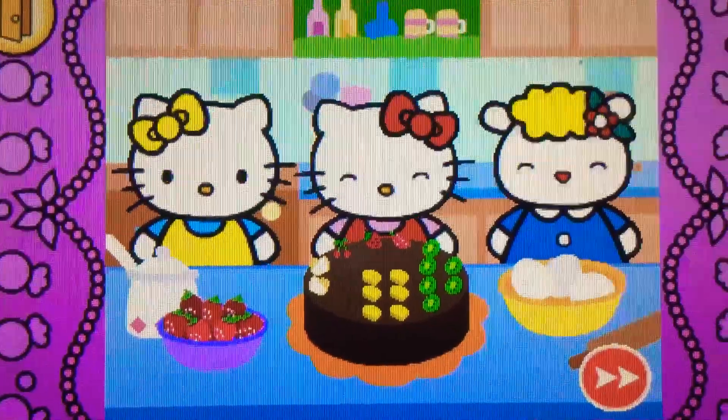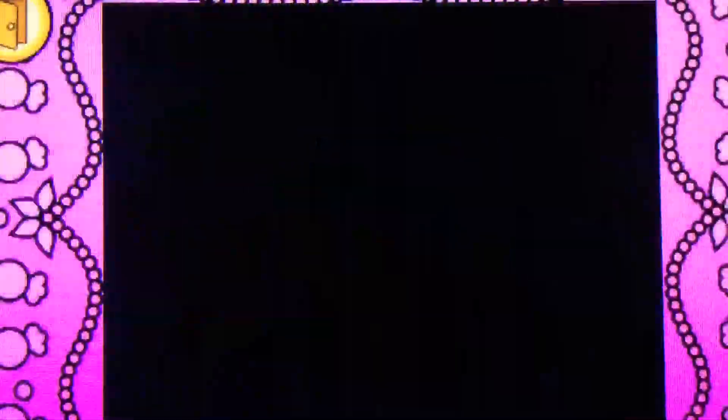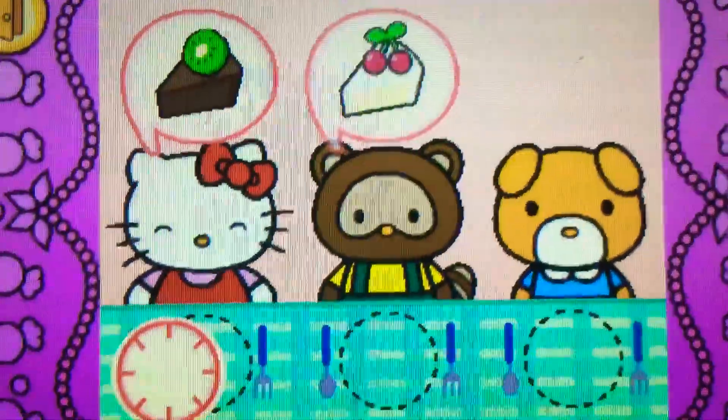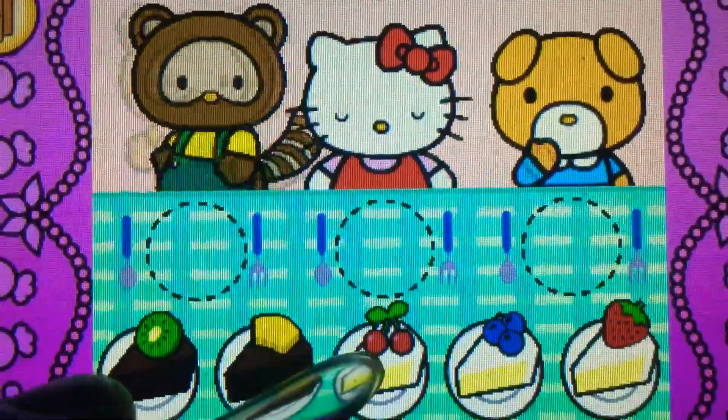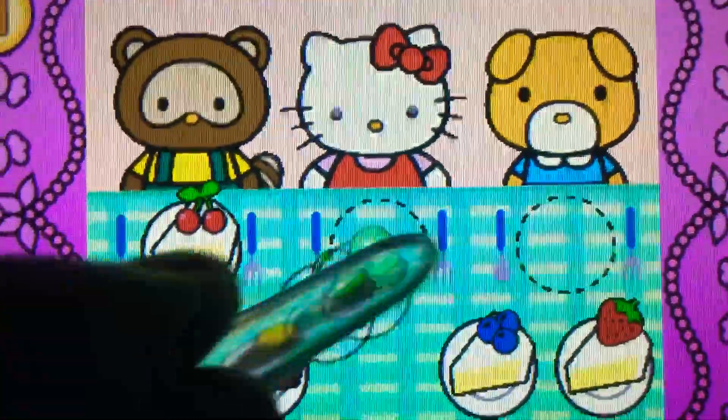Come on! Hello Kitty wants to share cake with friends. Watch carefully. Remember what each guest wants before the time runs out. Drag the correct food or drink to each character. Yes!